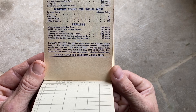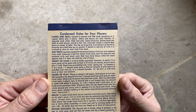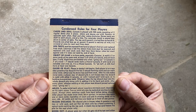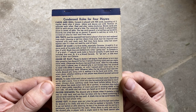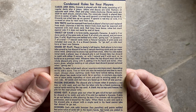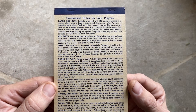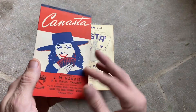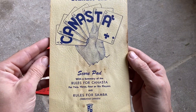You see the back cover has condensed forehand rules — there's condensed forehand rules. I'll let you kind of read it. So it was some neat stuff, so I thought I'd share it. There's another version, probably the same rules.